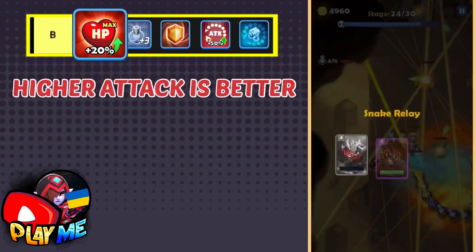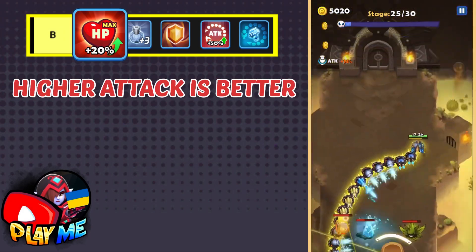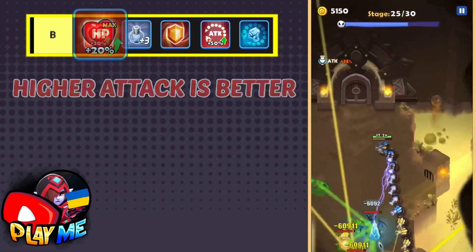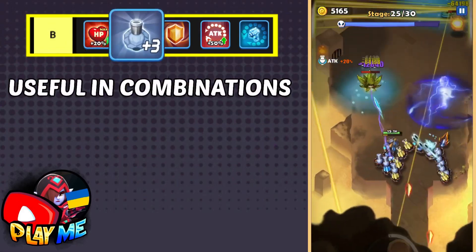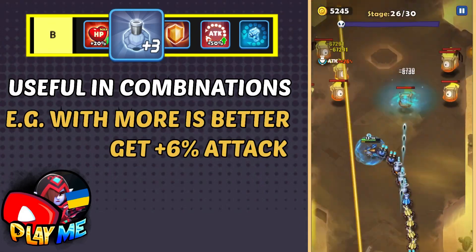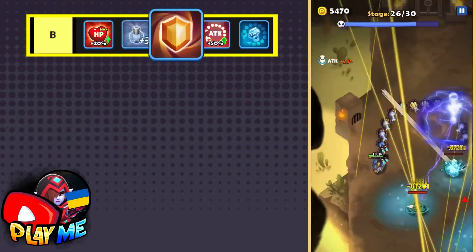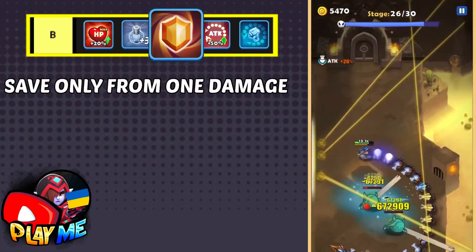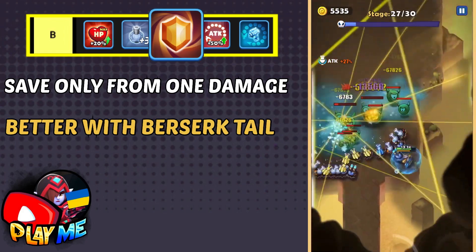Next, skills I graded as B. Health Up gives plus 20 percent health, which is good, but higher attack is always better. I recommend choosing this skill when your health is low or before fighting the final boss. Plus Three Bodies is a good skill only in combination — for example, with the More is Better skill it gives plus six percent attack, but as a single skill it's not very useful. Shield can save you from receiving damage, but unfortunately only once per stage — good for some normal stages, nothing more.